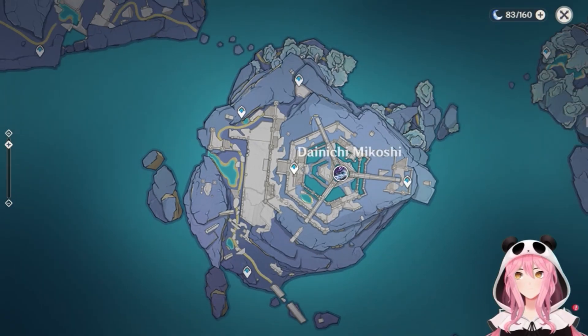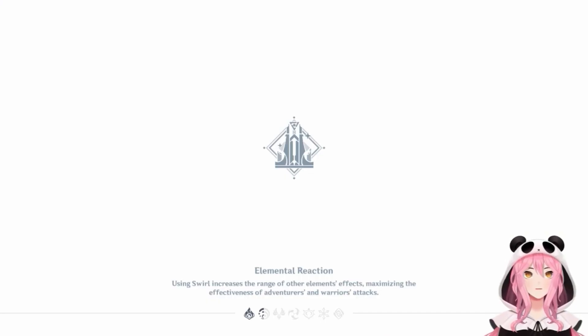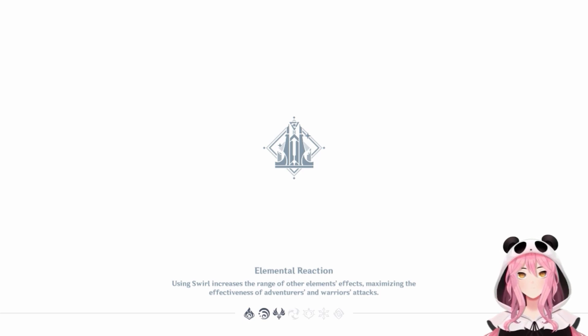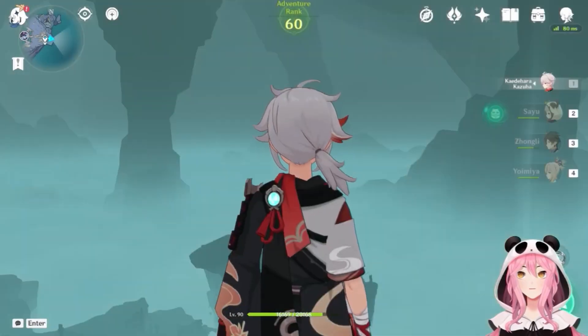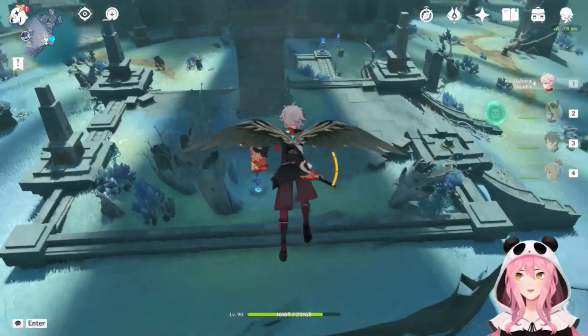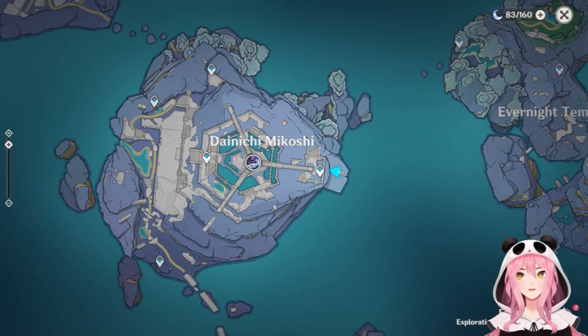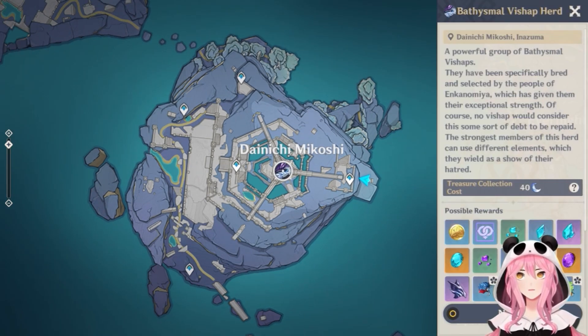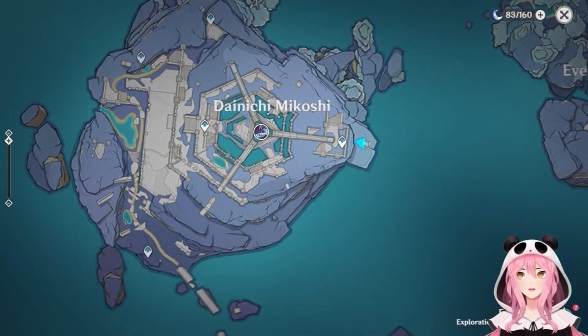I have one last spot for you today: Enkanomiya. This is a late-game area, so newer players won't see this for a while. If you have it unlocked and didn't know about this, you're going to teleport to the Dainichi Mikoshi — where the Bathysmal Vishap Herd boss is — but teleport to the point on the east side.